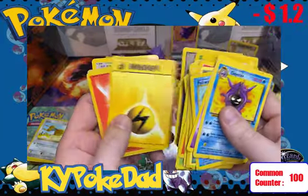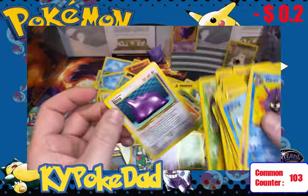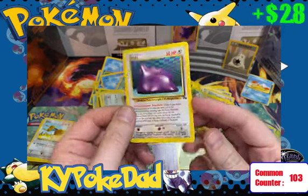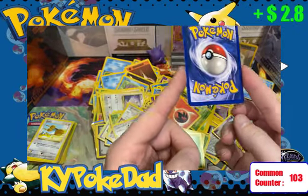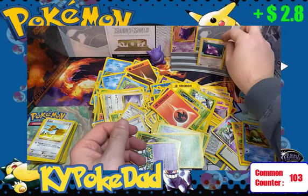Our Double Energy back again — so we're about to break even. Dugtrio for $1, Victory Bell, and Ditto! The non-holo Ditto from Fossil — I love this. That is a $3 card all day, and that puts us in the green. We've now made a couple extra bucks from our $38 investment.